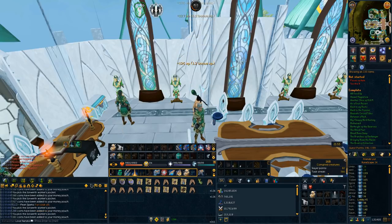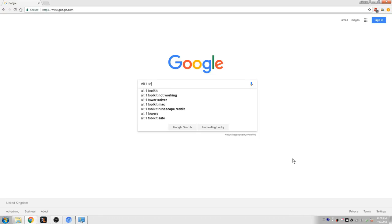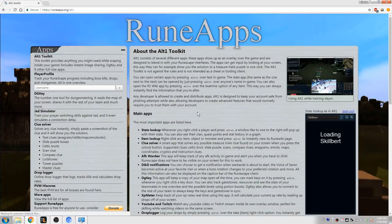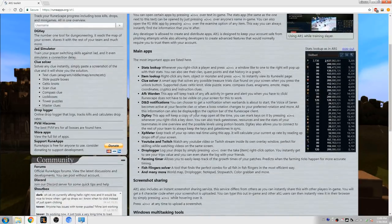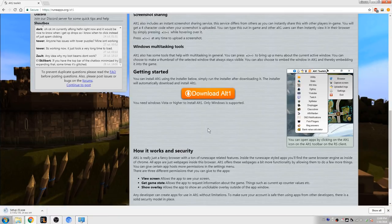So sit back, relax and enjoy the guide. To download Alt-1, you want to go on Google and type in Alt-1 Toolkit and go to the first link that you see. On this website, you can scroll down and you'll see a massive download button. Go ahead and click that and go through the settings. After that's done, the Alt-1 Toolkit will appear in your taskbar on your bottom right, and you can click on it to go through any options.